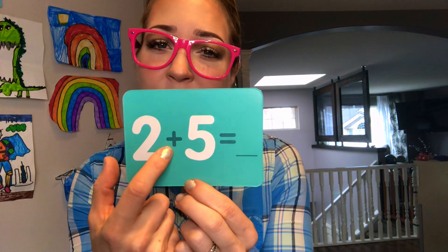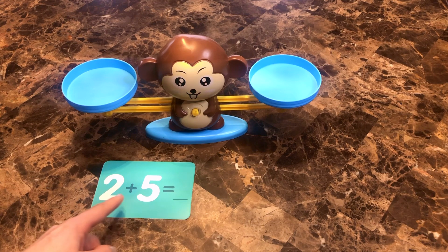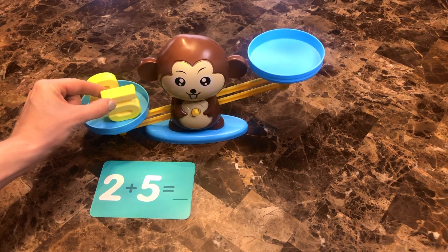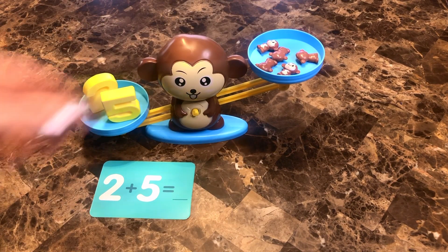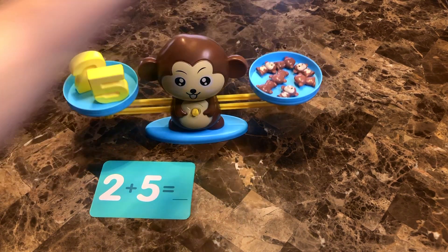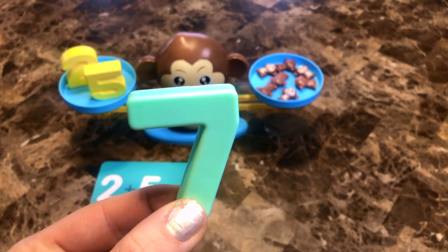Nice job! Next, we have the number two plus the number five. Whoa, that seems like a lot of monkeys — a whole bunch of monkeys. Let's see what that looks like using our numbers at the scale. Two plus five equals how many monkeys? Five, six — let's try one more. Seven monkeys. That means two plus five equals the number seven. Seven.